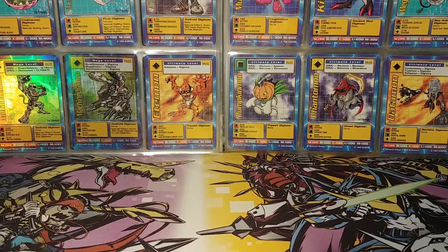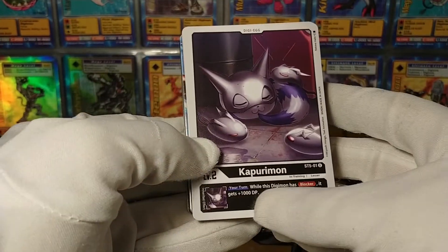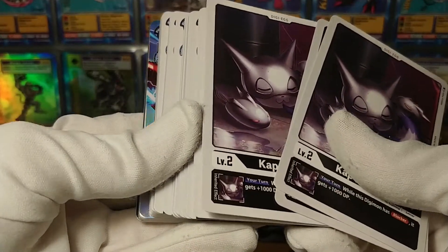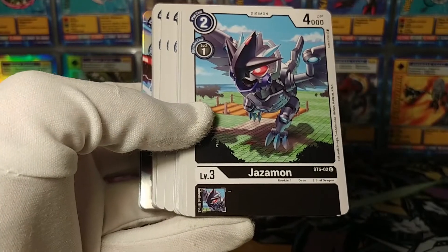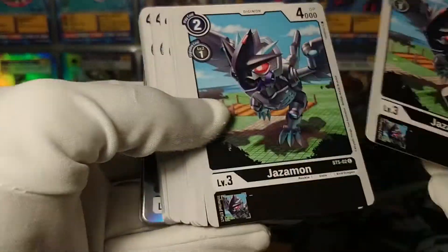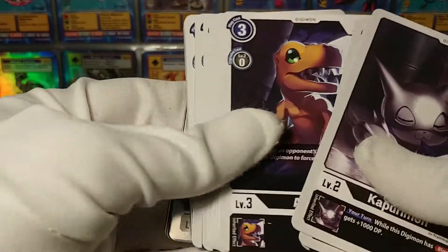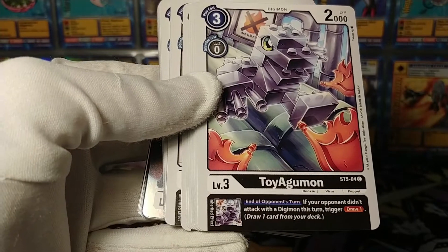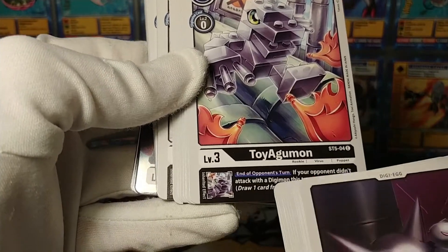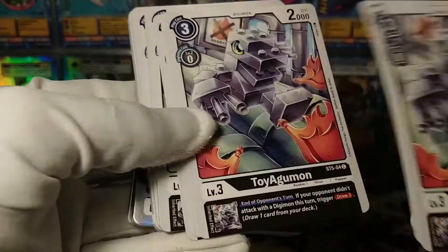Now let's take a look at Starter Deck 5, Machine Black. Kapurimon is our Digi-Egg - it makes your blockers a little bigger. Black is really known for its blocker Digimon and they get a lot of them, so that's not an irrelevant ability. Jazamon is quite cheap to play - not bad, I'm sure there's use for a moderately sized rookie like that. Agumon with blocker - a rookie with blocker, that's nifty. Toy Agumon, the see-through toy Agumon, is even spitting out Lego fire - that's adorable. Its effect: if your opponent didn't attack with a Digimon, trigger draw 1, which really goads your opponent into attacking you.